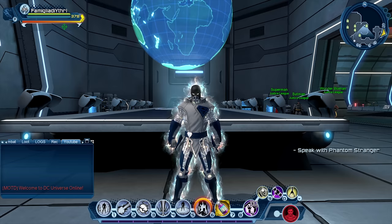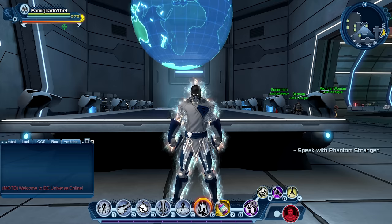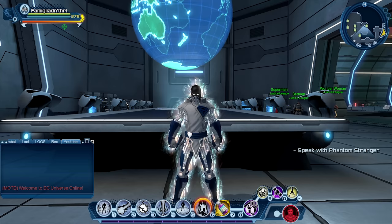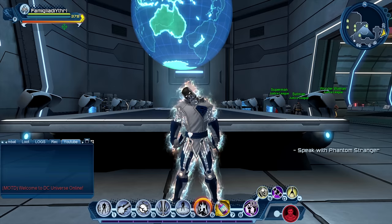Even if you're playing the supposed best power set in the entire game — gadgets — and everyone's been telling you to go gadgets, but you've got 120 or 140 artifacts against a quantum with 200s and max allies, you lose. It doesn't matter. It could be sorcery DPS with max artifacts and max allies against you — the supposedly best power set in the game with 120s or 80s — and you're getting whooped by 10, 15, 30 million. That's going to happen.